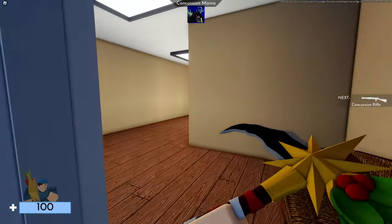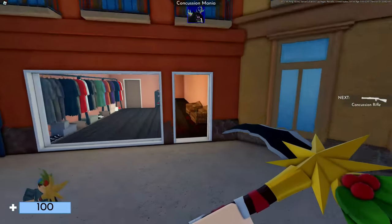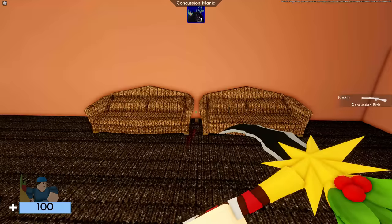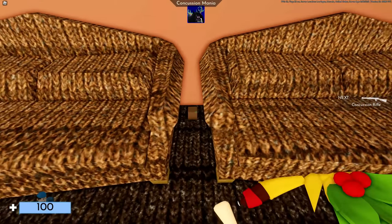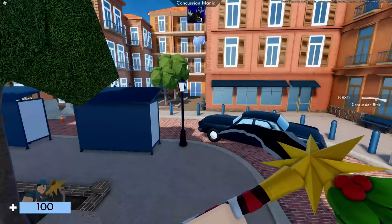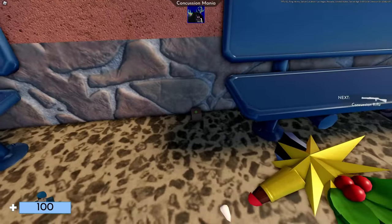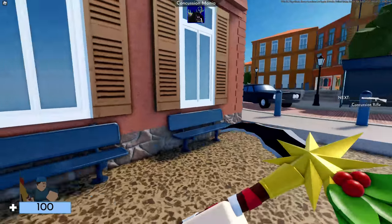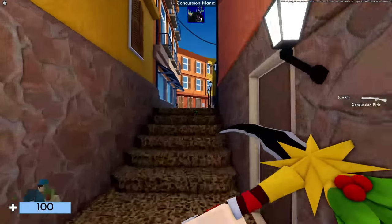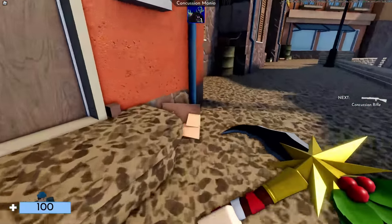First, come over to this set of couches right here — there's a little block — and just hit the block. Then you'll want to come over to these little benches right here, and there's another one. The third one is just up these stairs by this power box looking thing; there's another square you can hit.